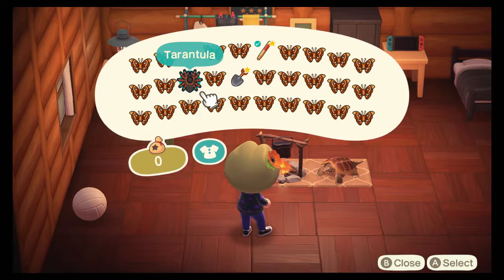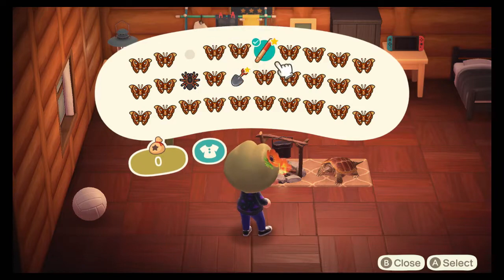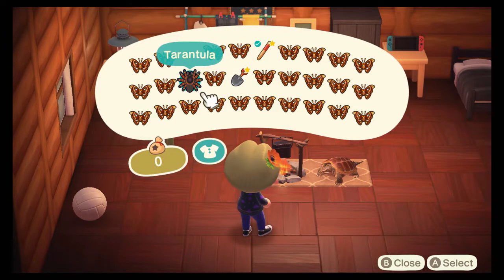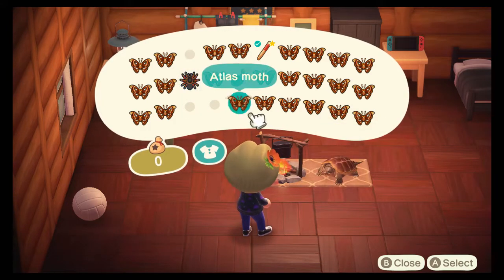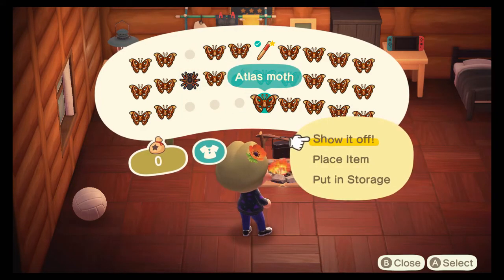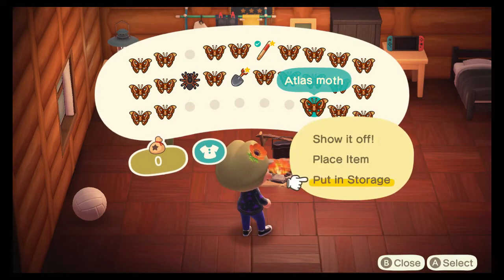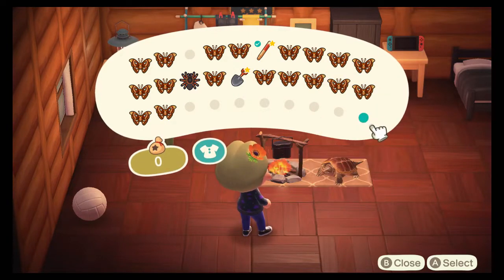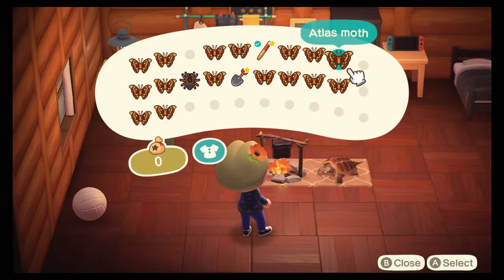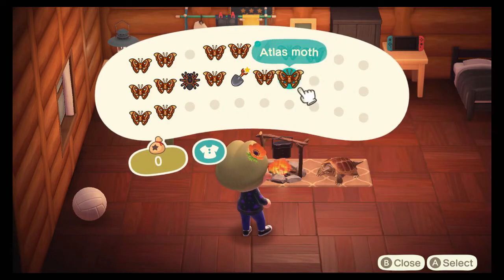So that's almost the equivalent — if I had 29 Atlas Moths and no tarantula, I'd make about the same price. I'm going to put these in my storage and sell them tomorrow, because I think the drop box takes a cut of the money — some kind of tax fee. So I'll just go up to them and sell directly tomorrow. I also have a lot more bugs, so I should be making a lot of money tomorrow.